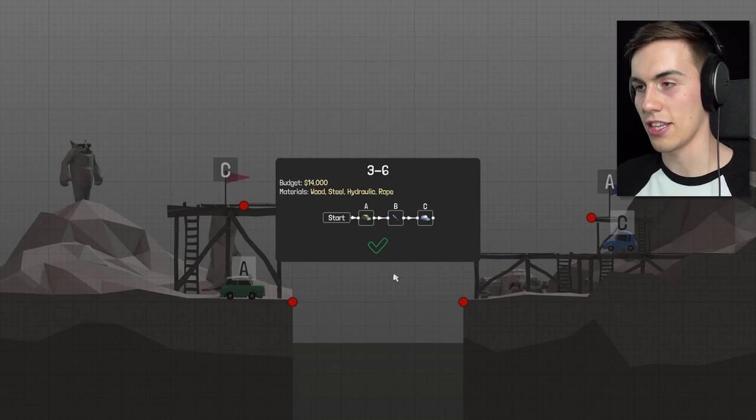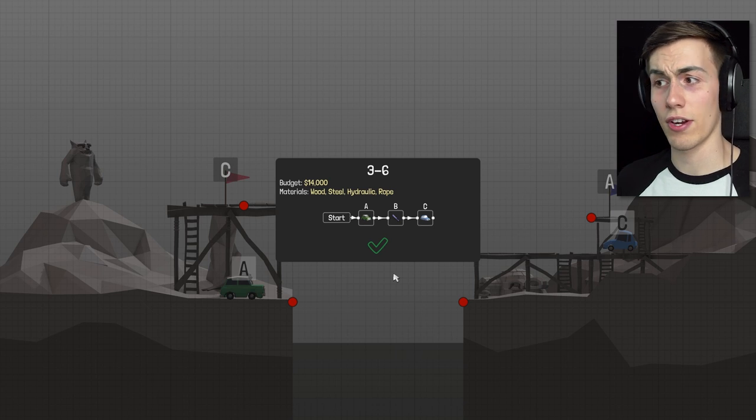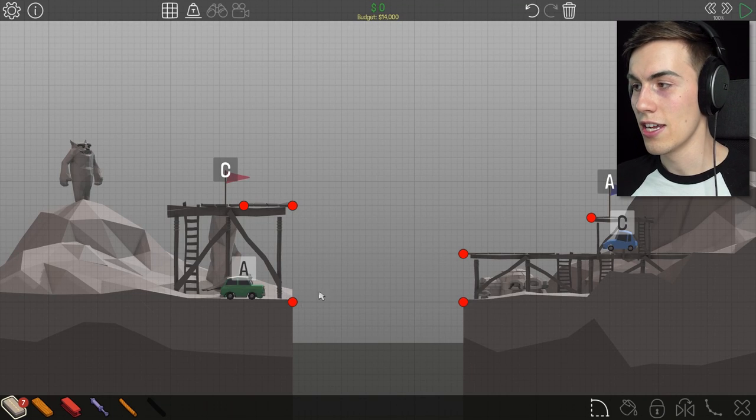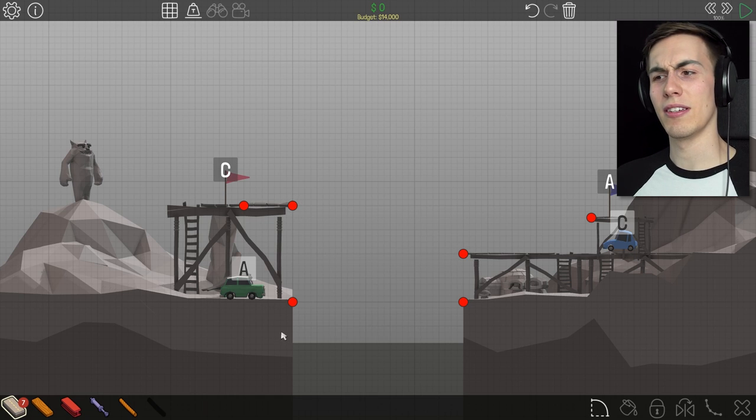Okay, 3-6. So we got 14,000 bucks — wood, steel, hydraulic, and rope. The car goes across, a hydraulic moves, another car goes across. So A goes to A and then C goes to C. I guess you can build a bridge like that and then move it up for the other one. Jeez, I feel like I did something really similar to this already.